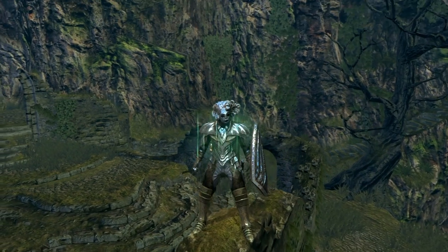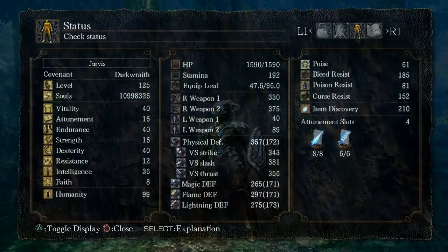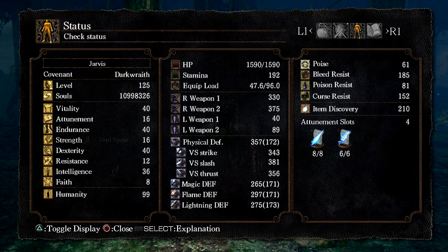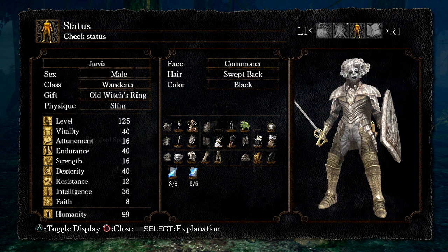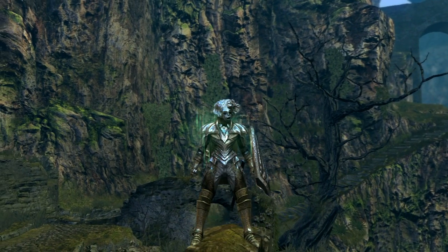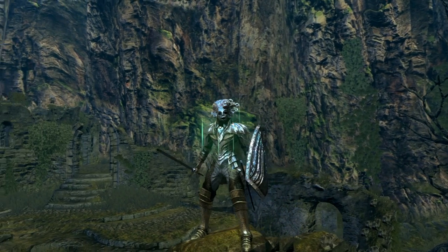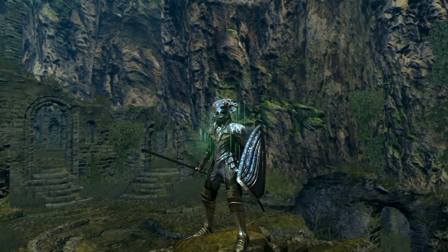First up is the PlayStation 3 incarnation of Jarvis. He is a soul level 125 Wanderer. He has 1,590 health and 192 stamina. His stats are as follows: 40 Vitality, 16 Attunement, 40 Endurance, 16 Strength, 40 Dexterity, 12 Resistance, 36 Intelligence, 8 Faith. His primary armor set is the Mask of the Child, Silver Knight Armor, Giant's Gauntlets, and Giant's Leggings. His rings are the Ring of Favor and Protection and the Dark Wood Grain Ring.